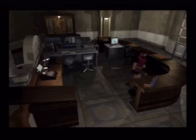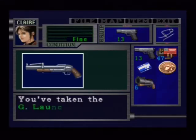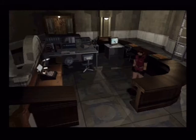What weapon do we get here? Oh, it's the grenade launcher not the bow gun. Where's the bow gun? I suppose the bow gun must be in the STARS office then.